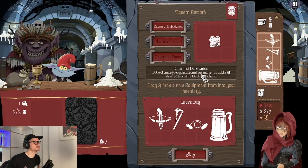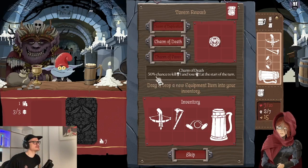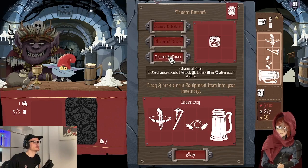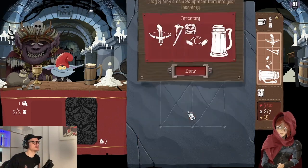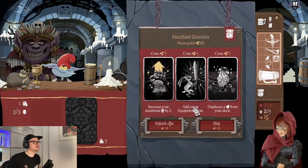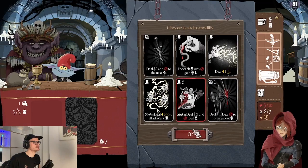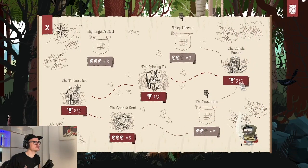There are different charms. Charm of Duplication: 50% chance to duplicate and permanently add a card drafted from the deck merchant — obviously better early. Charm of Death: 50% chance to kill a monster and lose one strength at the start of the turn — super powerful, can kill bosses in one hit but the more it triggers the more likely you are to lose strength. Charm of Favor adds one attack card, utility card, or ally after each shuffle. We also have merchant rewards — we could duplicate a card from my deck, which is also pretty powerful. Now we can discover another tavern — we've finished the third one.